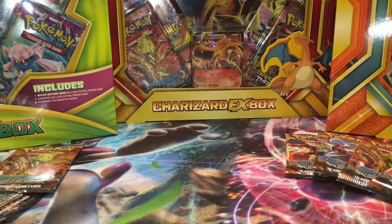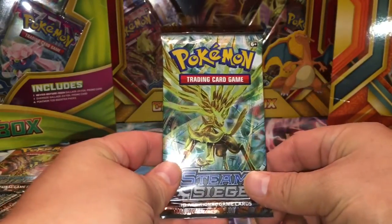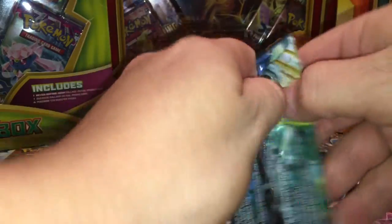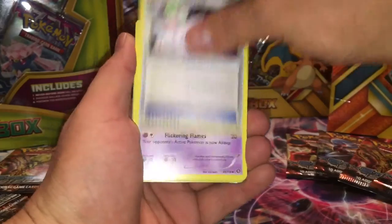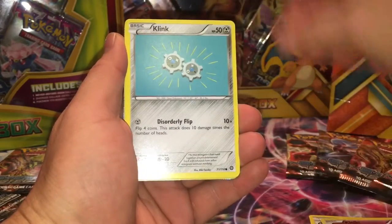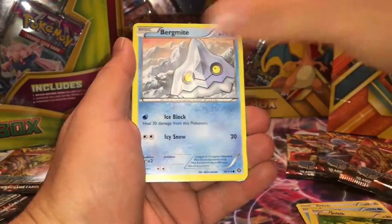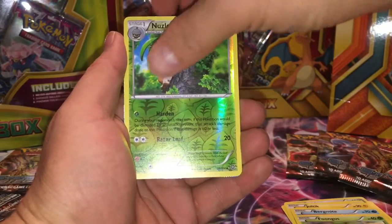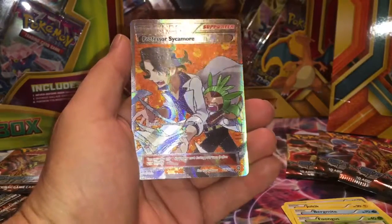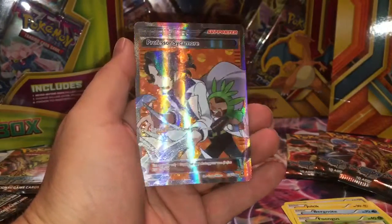I'm winning! How are you winning? I think I have a better pull. All right, my turn — come on, good luck. Spirit Link, Lampent, Klefki, Clink, Maractus, I think, Litwick, bird, Ditto, Fungus again, Nuzleaf reverse holo, and I think we're gonna get a good one... Oh no way — Professor Sycamore! Oh wow, oh, full-on holo!